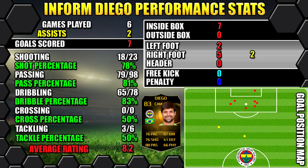Let's have a look at Informed Diego's performance stats. In six games he managed to score seven goals and get two assists. All of his stats are on the left, goals on the right, and the position map shows you where goals were scored and assists were created as well.